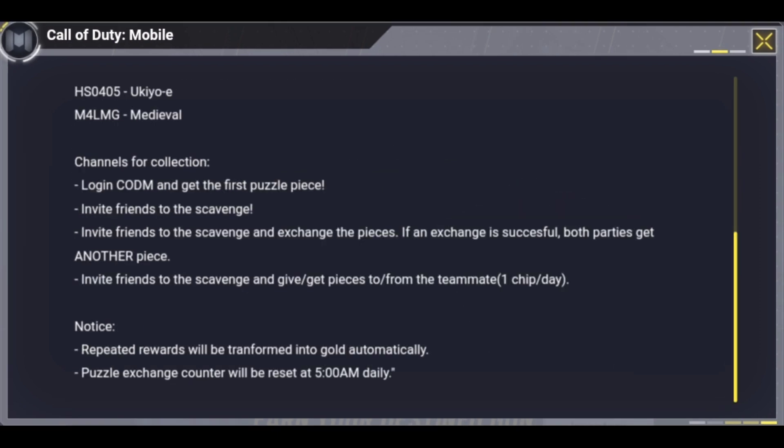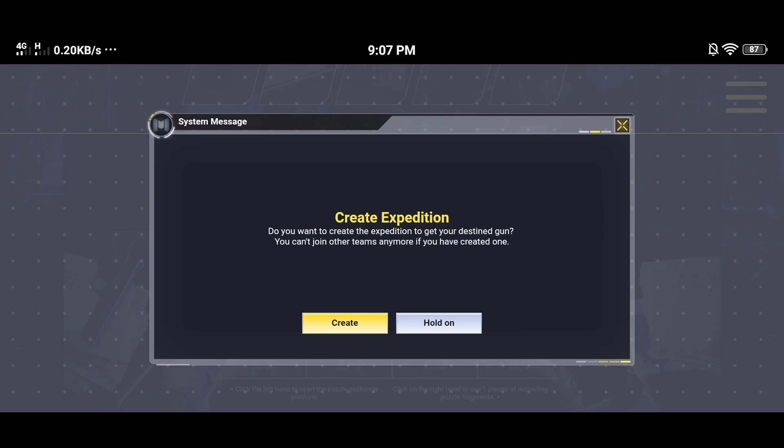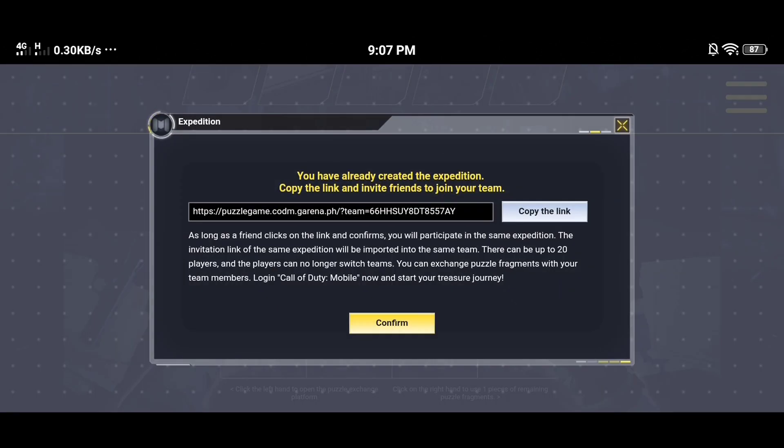Next is the channel collection — you can invite your friends to work with you. If you want to join my expedition, I'll put my link in the description below. Do not create a new expedition especially if you don't have many friends to invite, because once you create your own expedition you can no longer leave or join others. Just log in using my link so we can start working together. My link is in the description below — let's help each other!